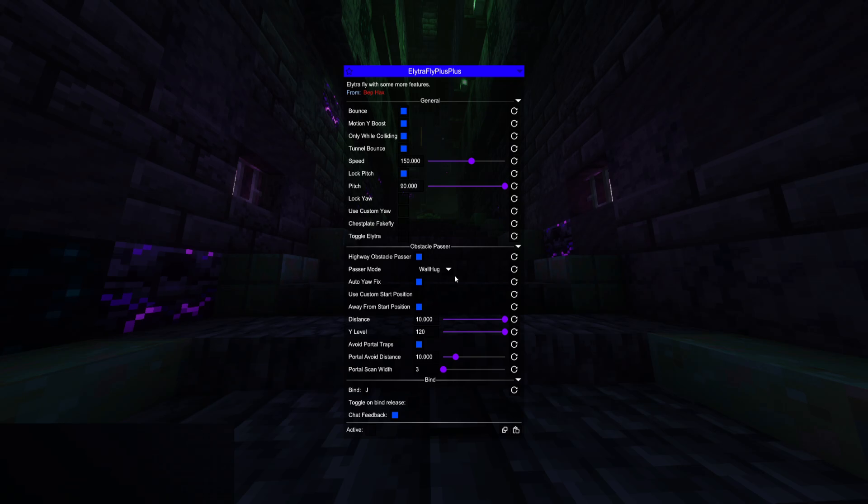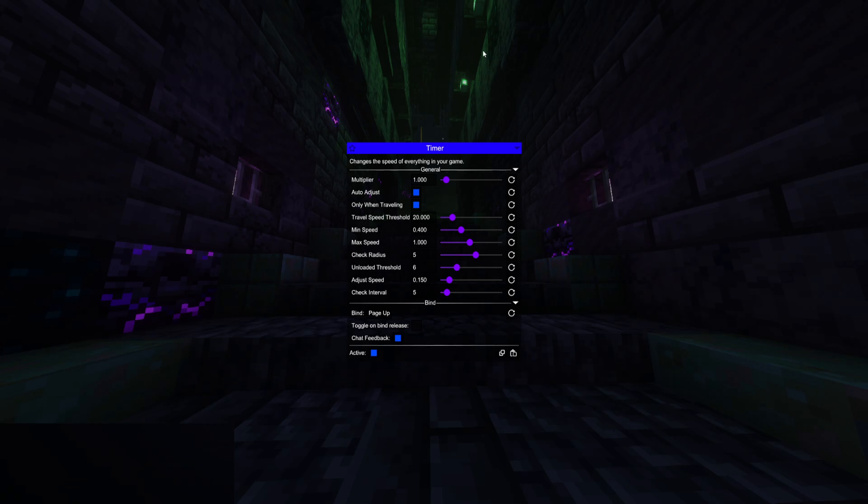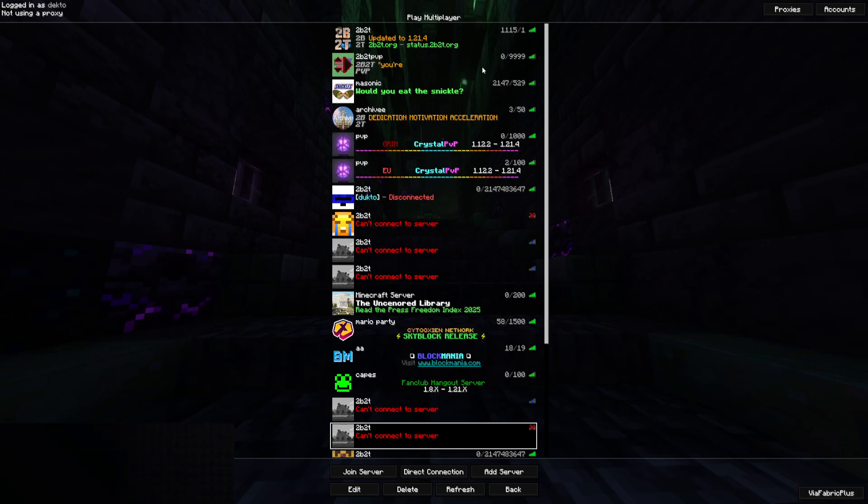All you need is to change the passer mode from the normal center path of the highways to wallhack and enable all of these settings. I really recommend the ones I'm using right now. It will be defaulted on Webhack so you don't have to change anything. On timer too, I recommend these settings for optimal loading. In my case I have high ping, so if you have lower ping maybe you want to lower these settings and make it a little bit faster.